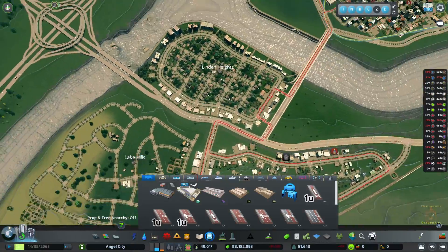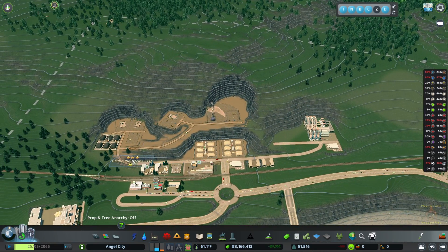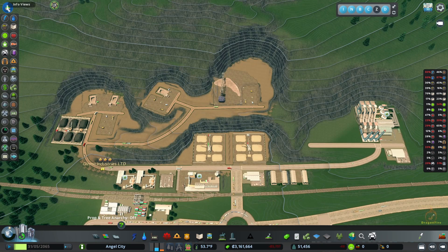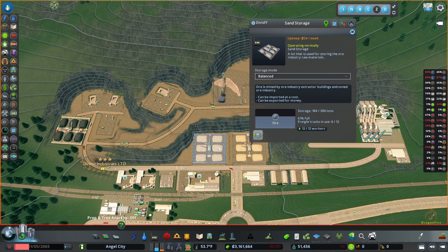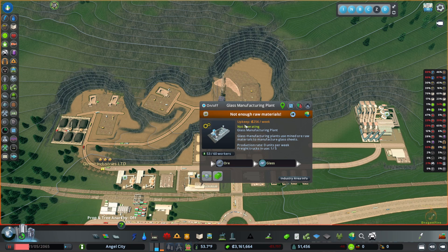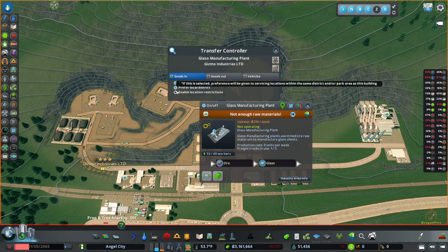That should help a little bit of movement — we're just going to have to let that grow and see how it goes. We are not there yet but we do need to grow a little. Let's check out our warehouses — no trucks, nobody's moving — I've got some in use. Not enough resources: the glass manufacturer needs ore. So here with the transfer controller, I'll prefer local distribution and I don't want to allow imports. Location restrictions could be in this area but let's see.